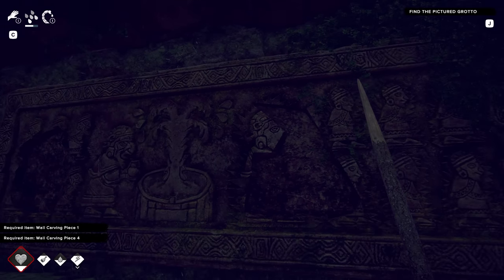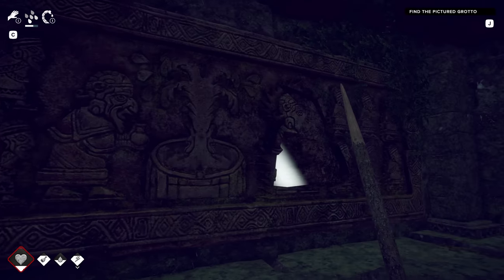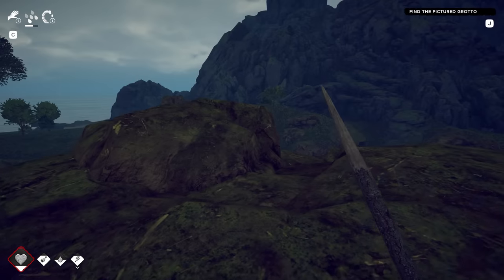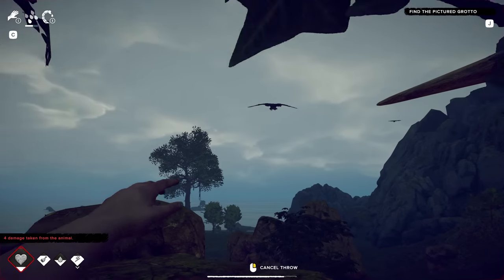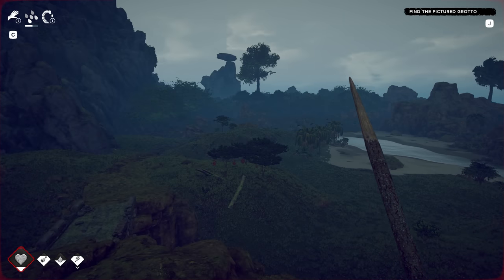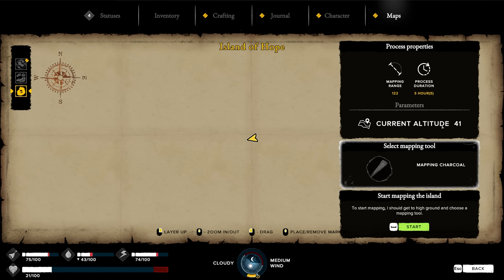I just put the pieces in and there are a couple more missing. So that's some kind of task that we have to do - we got to fill those in and find out what happens. Are you kidding me? I'm gonna die. Come and get it. So I'm at a pretty high elevation now - let's see if I can do any sort of mapping. Current altitude is 41, mapping range is 122. This will take me three hours.